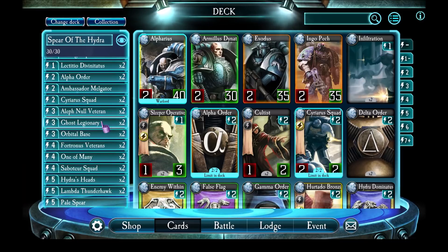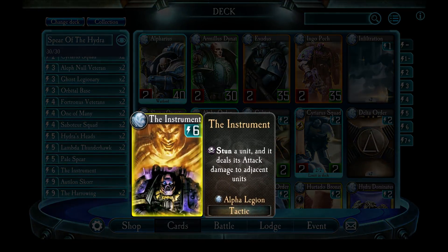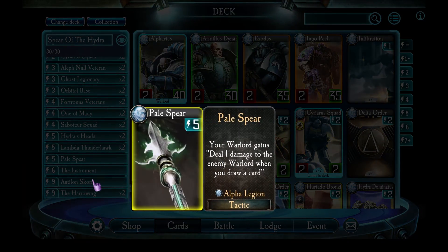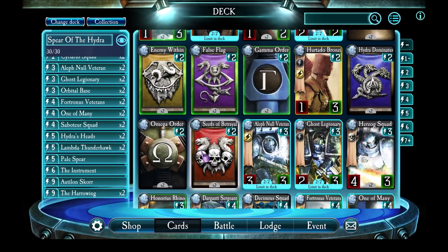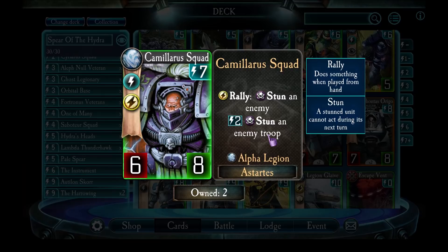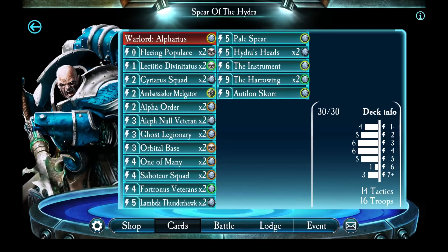If you don't have the Instrument or Autalon Skor, the best alternative is going to be Camelaris Squad. This is also a stunning ability — when you drop them, they can stun anything including the enemy Warlord, and after that they can stun enemy troops. So it's the next best thing to having Autalon Skor or the Instrument, and their own stats are not bad either.